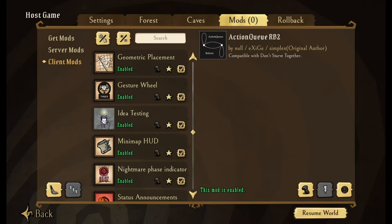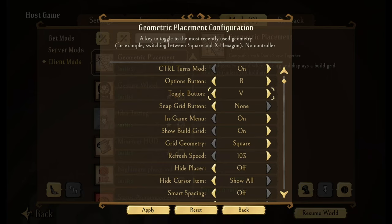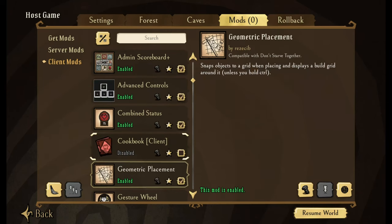I'm going to go over the next couple just because they're all really quick. Geometric Placement — this makes it so you can snap objects into a grid. This makes everything nice, neat, and organized. Your option button is B, your toggle button is V. You can set up your grid settings and select your colors here, or also do it in-game.